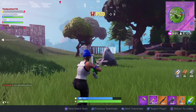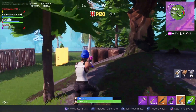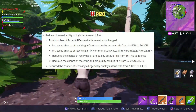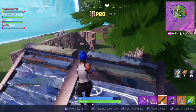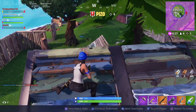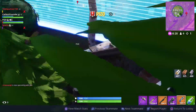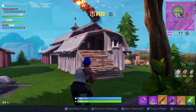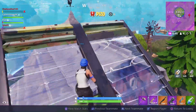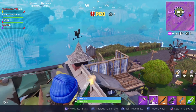Next up are the assault rifle changes. Epic decided to make it less common to find a higher quality assault rifle. Here are the changes on screen — you find higher tier assault rifles way less commonly than before, but you find the green and gray assault rifles a lot more frequently. So you find the lower tier ones more commonly and the higher tier ones less commonly.